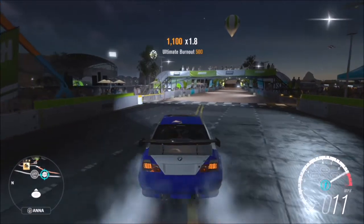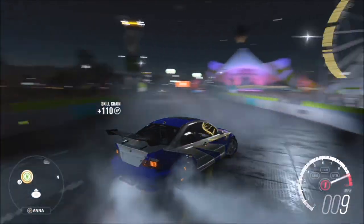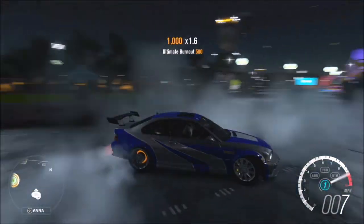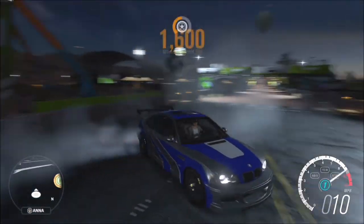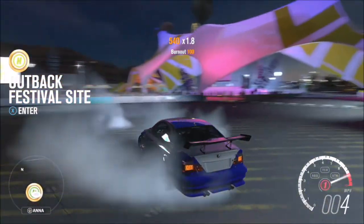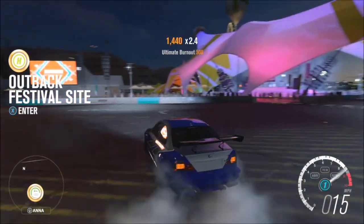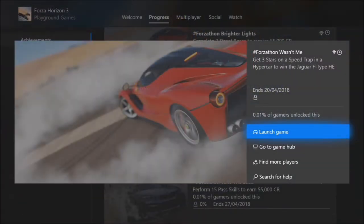The second way to get the burnout skill is by doing donuts — probably the easiest method for those not comfortable using the brake and accelerator simultaneously. Just do a massive donut until you progress from burnout to ultimate burnout skill. Do that about five or six times to get all 30 burnout skills. It's easier in a rear-wheel-drive car, but an all-wheel-drive car can work too.